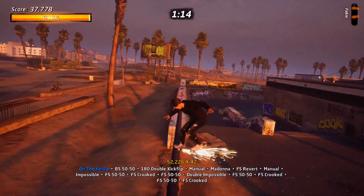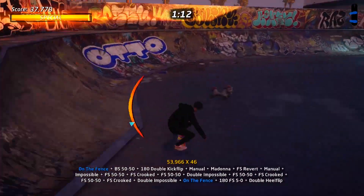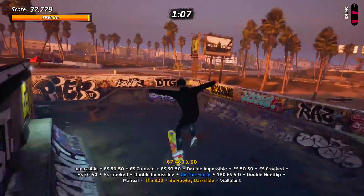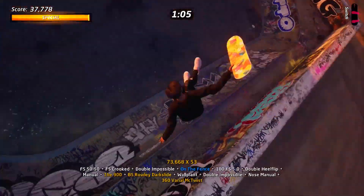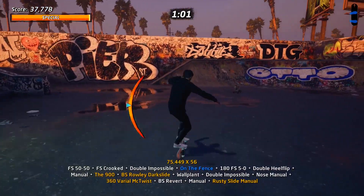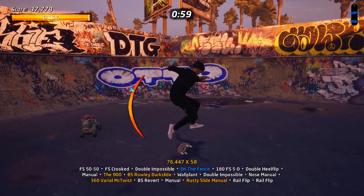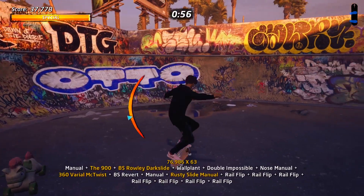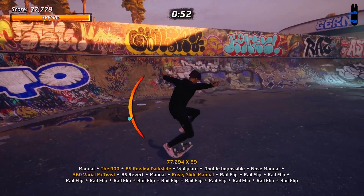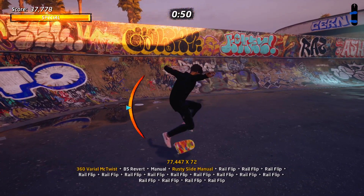When we get to the wall here, we're going to want to jump down to the right. We can then perform another special level out into a grind. We're going to do another wall plant off the wall here, land back in the bowl, do another special trick, revert, and then jump into your rusty slide manual and finish off the combo with your rail flips.